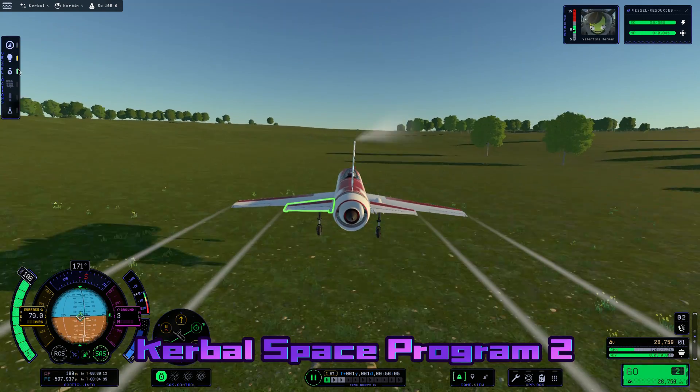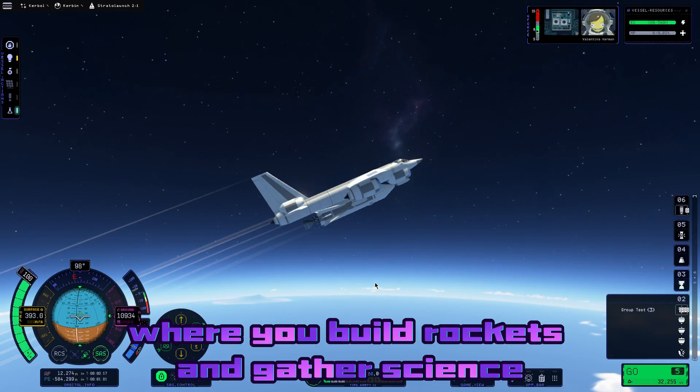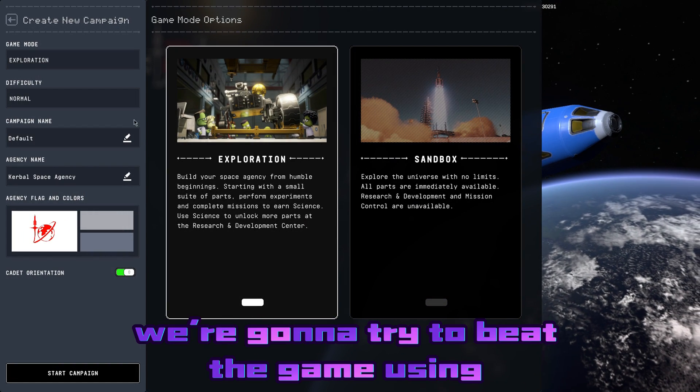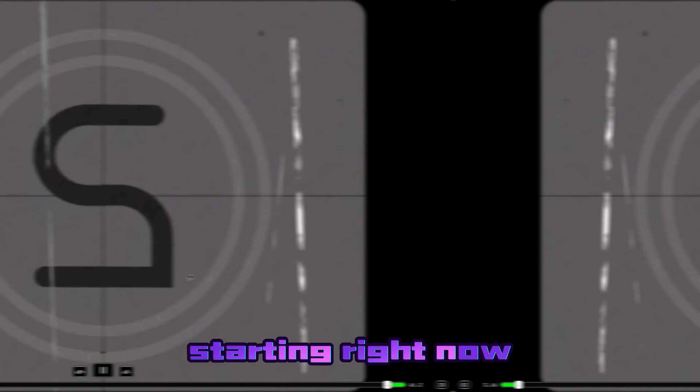I'm Smoonychat and this is the Kerbal Space Program 2 For Science Update, where you build rockets and gather science. But we're not going to be using rockets — we're going to try to beat the game using only aircraft, starting right now.